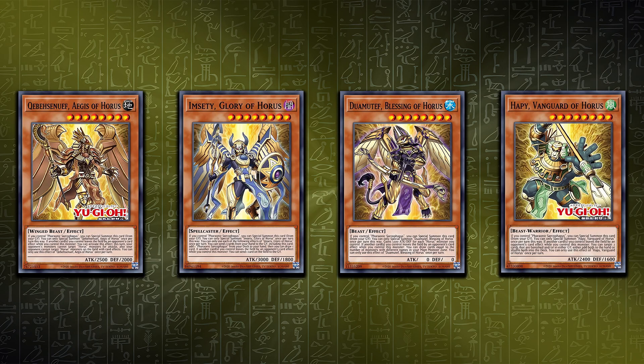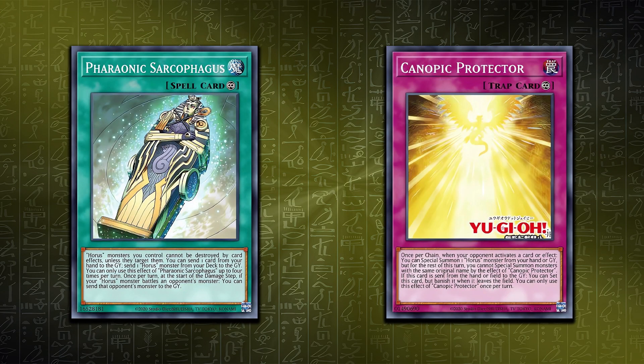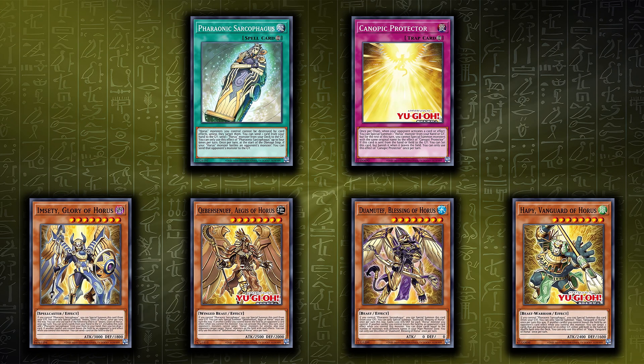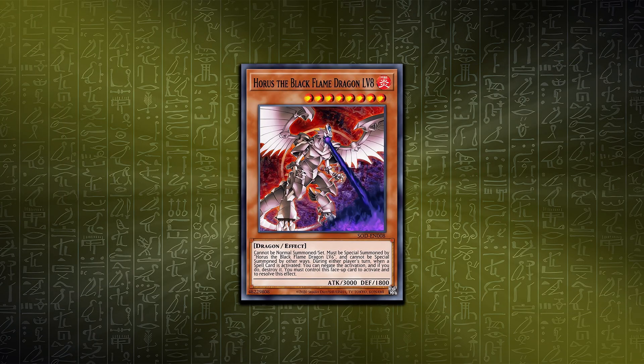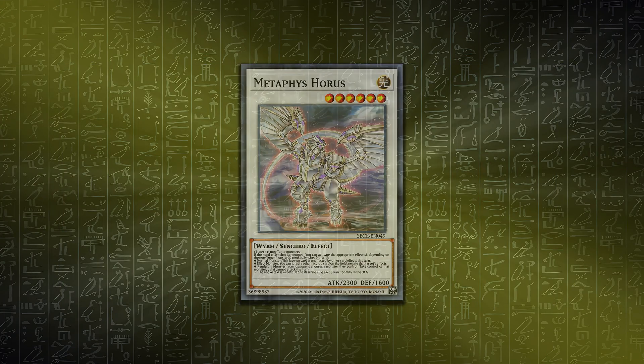There are four monsters, a new spell and a new trap, both of which are continuous. The new Horus cards are basically a reboot for the archetype based around the King Sarcophagus rather than the OG level Horus, Dark Horus or Metaphys Horus.